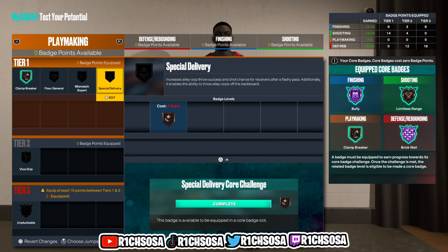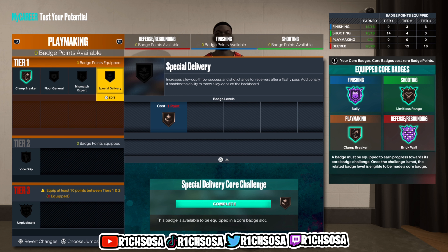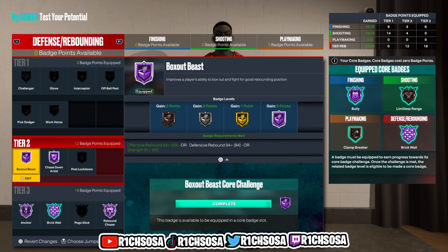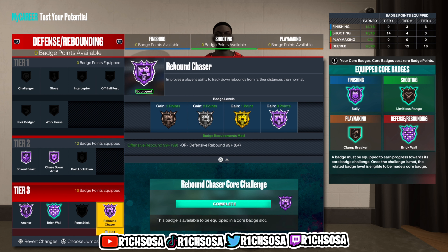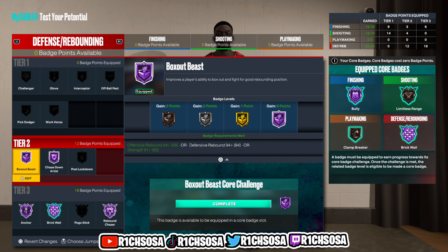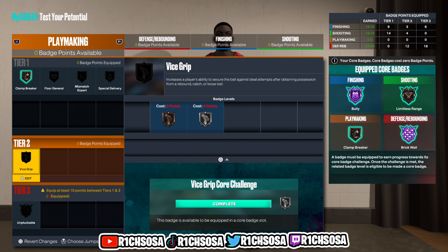For playmaking, you really don't need much to find success, so the only badge I went with is the core Clamp Breaker. Moving to the defensive end, you can go with Challenger, Glove, and Interceptor, but I decided to go with five Hall of Fame badges instead: Box Out Beast, Chase Down Artist, Anchor, Brick Wall as the core badge, and Hall of Fame Rebound Chaser. You can swap in Brick Wall or Pogo Stick for the core badge depending on your comfort. For offense and defense, I think we have everything we need to find success — and you don't even need to upgrade playmaking to still be able to dribble.